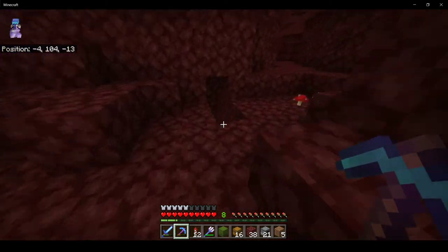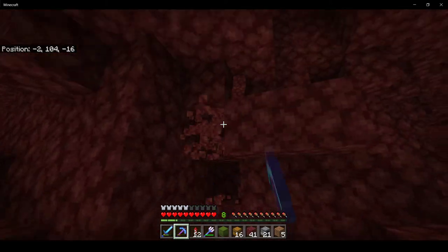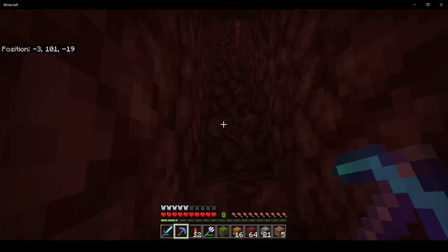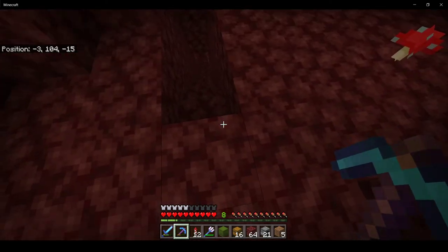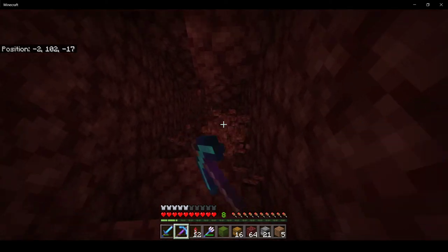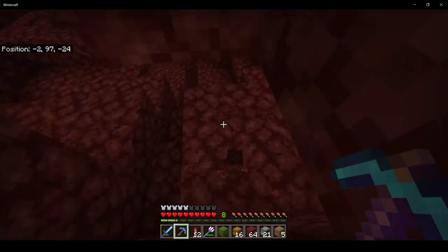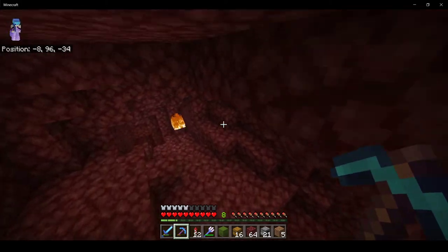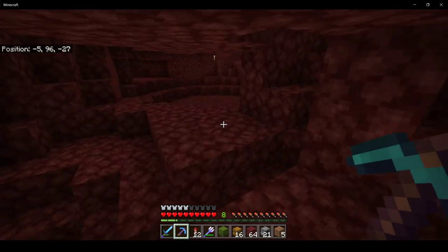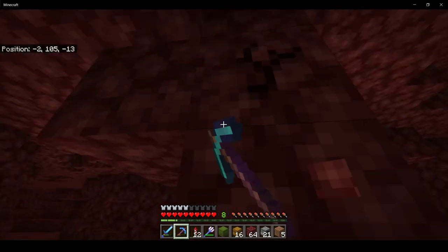The next thing I'm doing is I'm going to tunnel this whole area out here, because now that I have an elytra I need a much larger landing and takeoff zone. Which means I'll just need to dig out the whole thing. I may just cheat and blow it all up with TNT, because netherrack is rather weak to TNT.